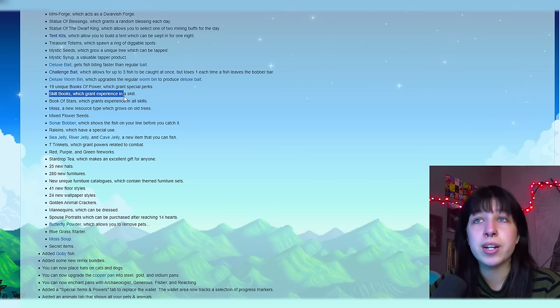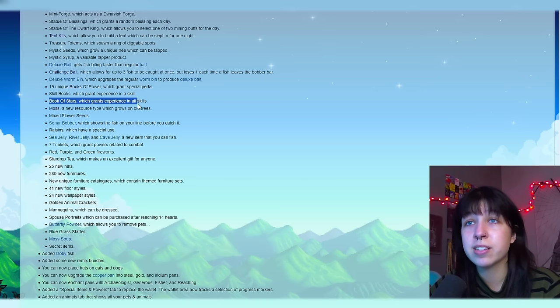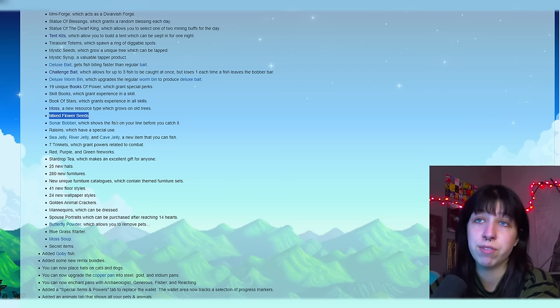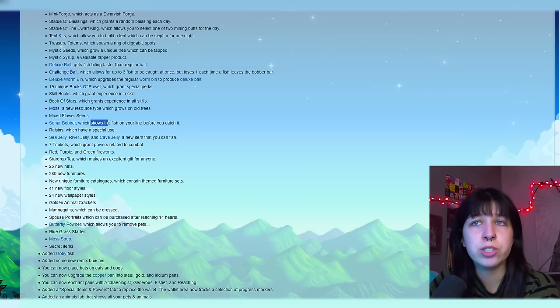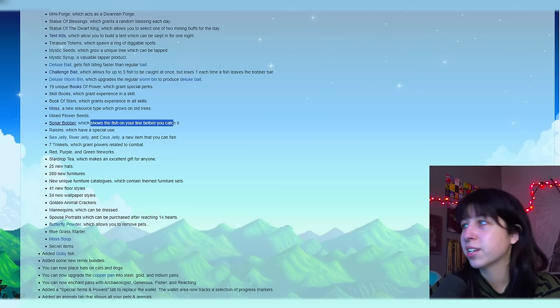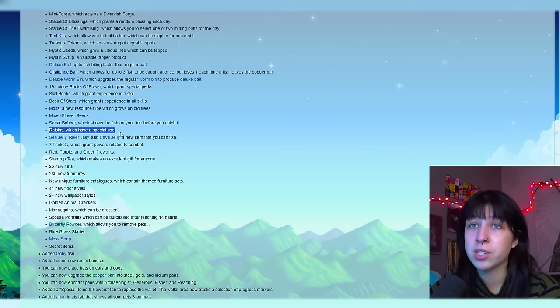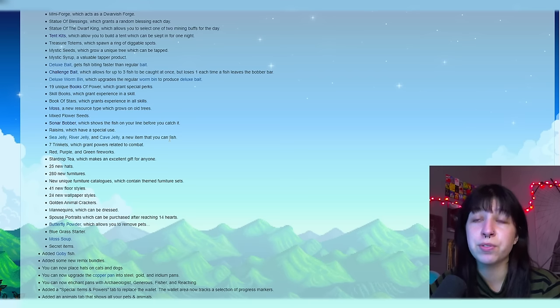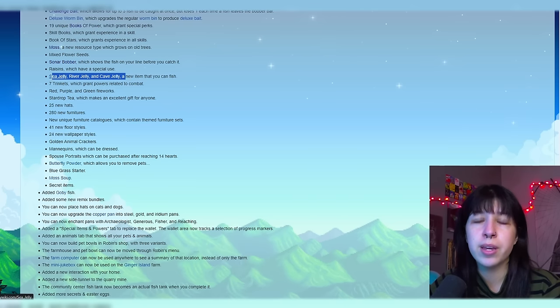We have new skill books, which grant experience in a skill. Book of stars, which grants experience in all skills. Moss — a new resource type which grows on old trees. Mixed flower seeds. We have a sonar bobber, which shows the fish on your line before you catch it — that's super cool, so you won't have to guess if you should catch a fish or not. We have new raisins, which have a special use for the junimos. Sea jelly, river jelly, and cave jelly — a new item that you can fish. These are used to make the smoker for the fish that you can buy from Willy.